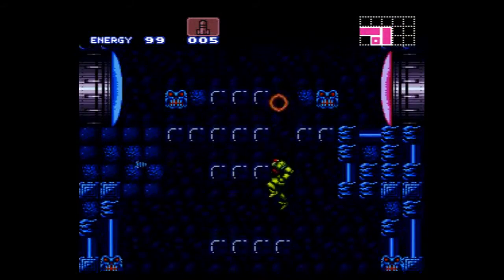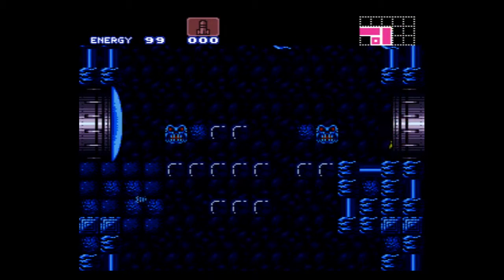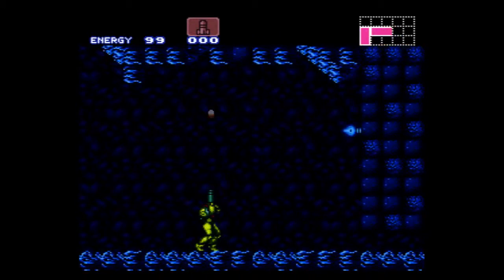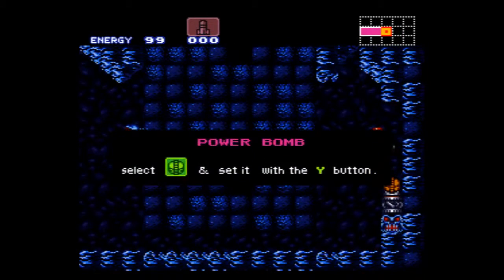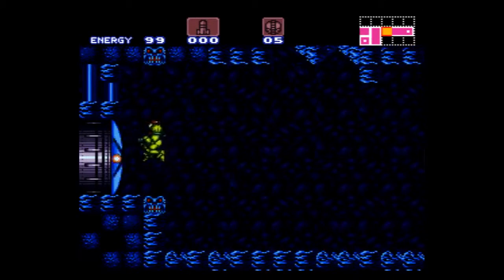Thankfully, we won't have a repeat of my outtake for the Super Metroid door randomizer, where I loaded the wrong, bloody wrong ROM. What's in the spot of this energy tank? Just went and missed the tank. Power bombs. This seems to be a running theme - a lot of people I've seen play this get power bombs there. That seems to be very common.